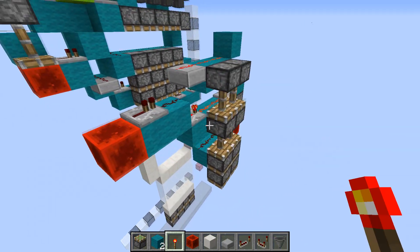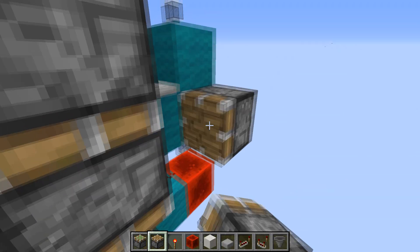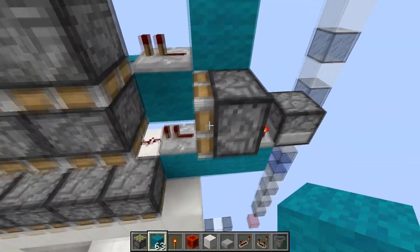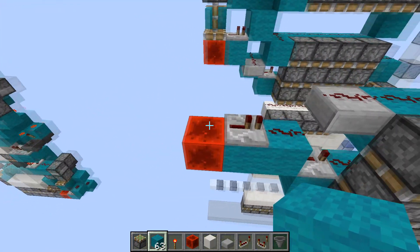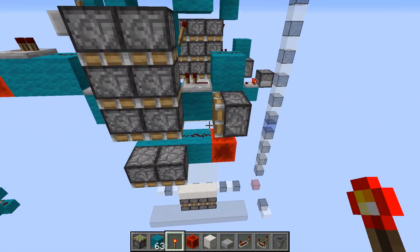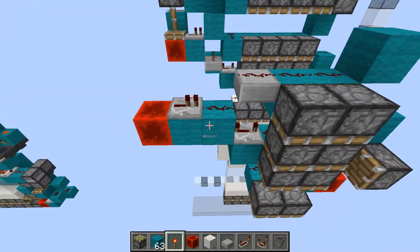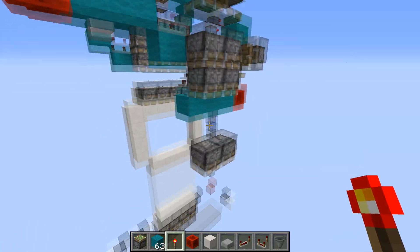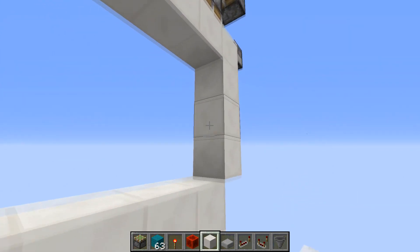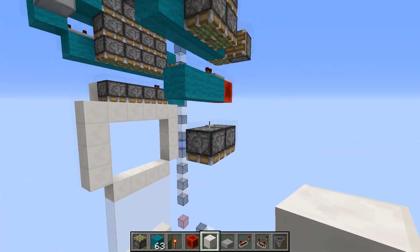So what happens here: when we power this — don't forget to place a piston right here. When this is powered, you'll see it spits out this piston at this level, which is the correct height to fully extend and push down all these blocks into the floor.